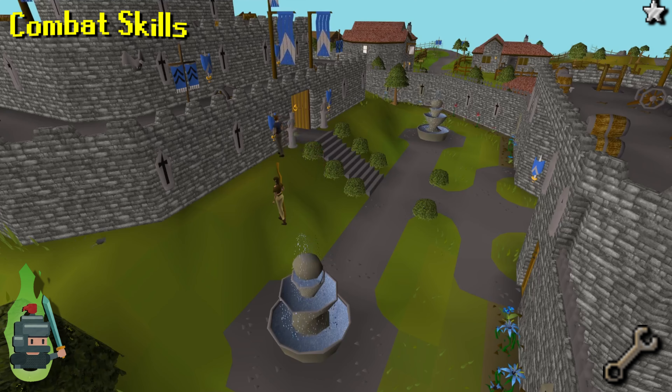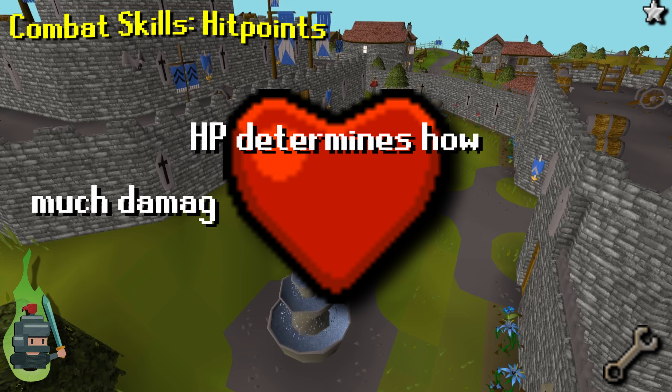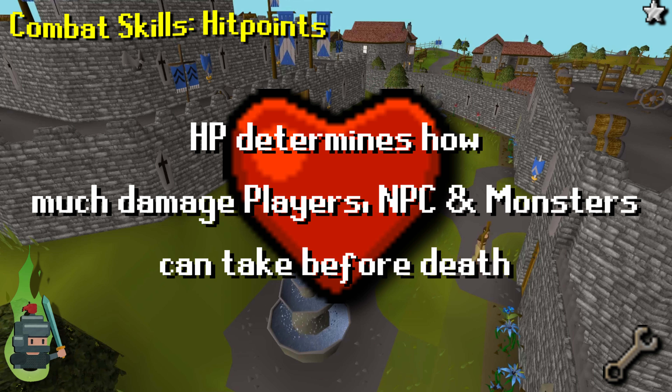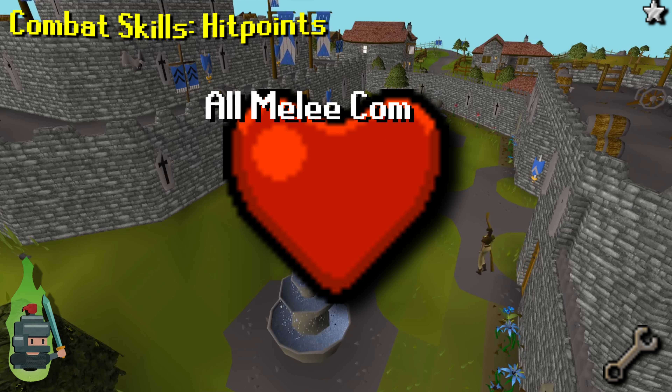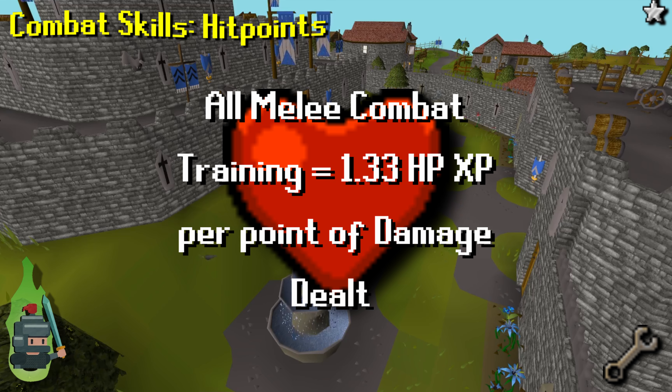Moving on to the relevant melee skills, starting with hit points or HP. This is how much health a character has and thus how much damage can be taken before your opponent dies. You will gain 1.33 XP per point of melee, ranged, or magic damage dealt. It is impossible to train the melee skill and not gain HP XP unless receiving an XP reward from a lamp, quest, or similar.